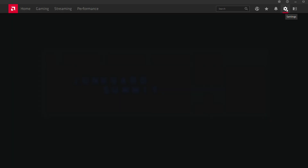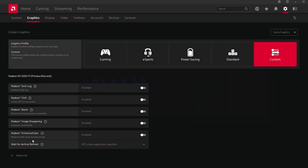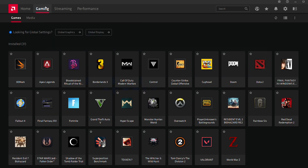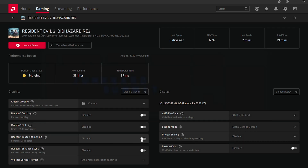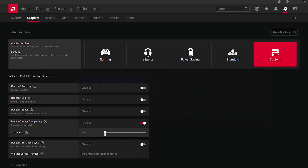Enabling RIS is easy. Just go to the settings of the Radeon software, go to the graphics tab, then toggle the Radeon Image Sharpening option. Per game basis is also supported — just click the game you want RIS applied on and turn it on from there. Once RIS is enabled, a second slider option appears that can be toggled between 10 to 100%, representing the amount of sharpness applied to your game.